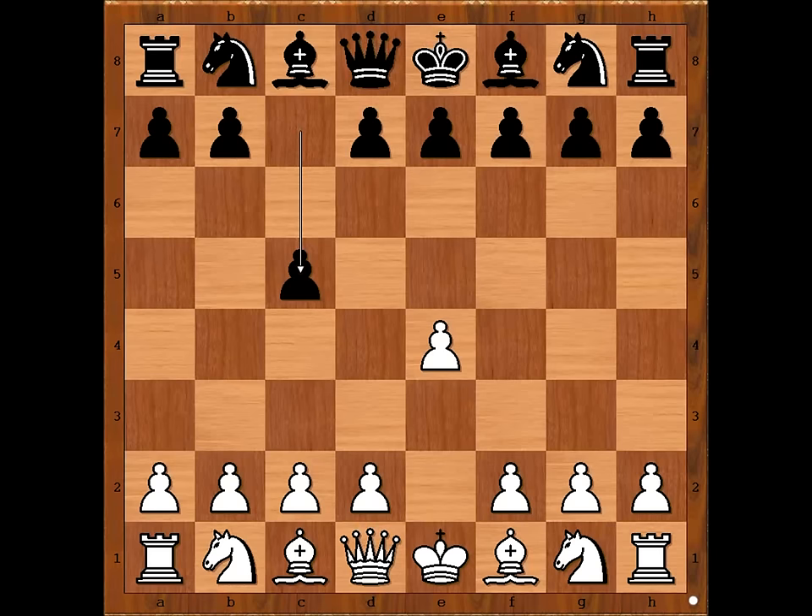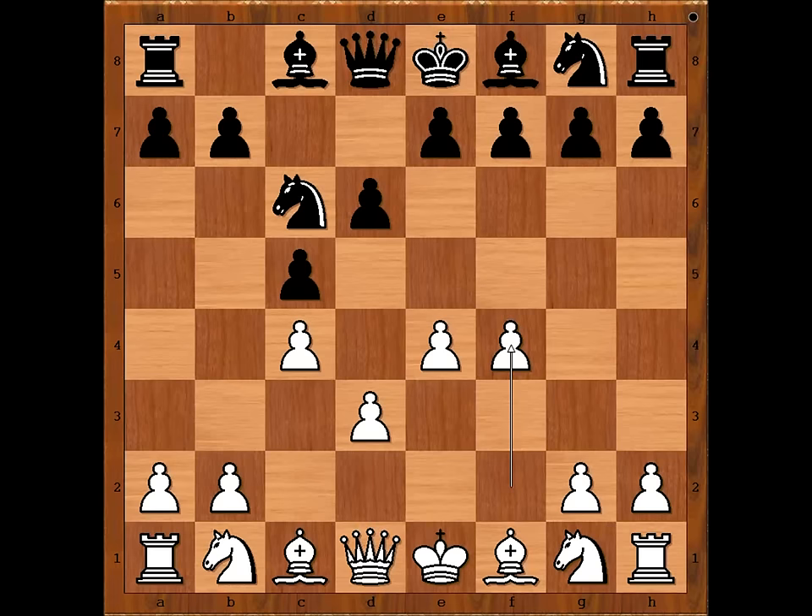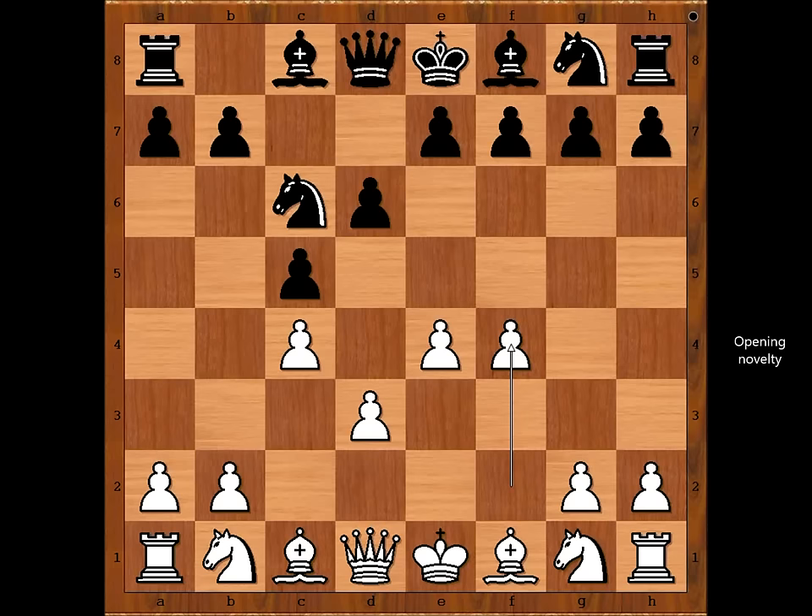Interesting. Knight to c6, d3, d6, and now f4. This position was never seen before. Alechin was the first one to play this. Player with black pieces, Hans Miller, is facing a total opening surprise.